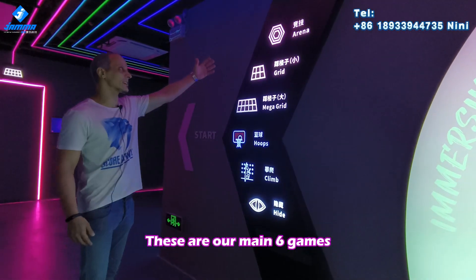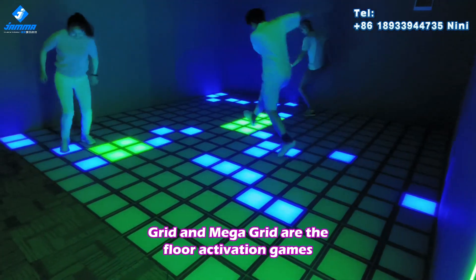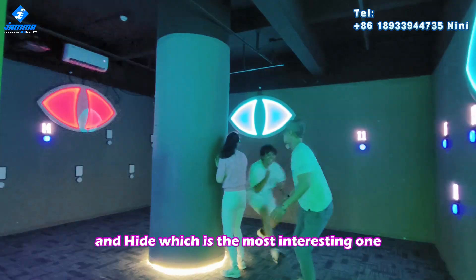These are our main six games: the arena where you hit with the sand balls; the grid and the mega grid, which are the floor activation games; the hoops, which is the basketball game; climbing, which is a very interesting game; and the height game, which is the most interesting one.